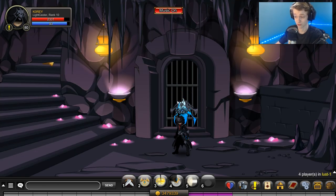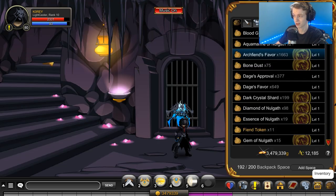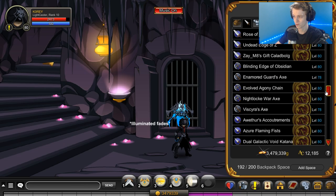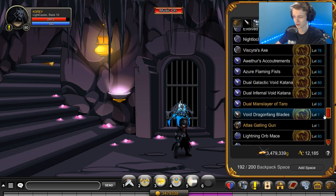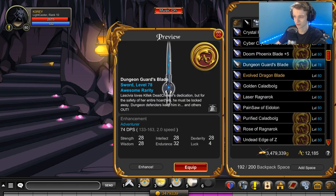If you want a color custom version of the items that this boss drops — everything I'm wearing, this boss drops — and he also drops a sword. Should be somewhere in here... right there, drops a sword also.